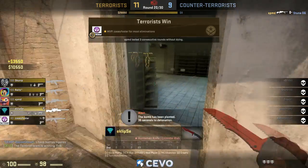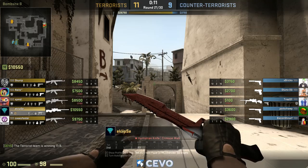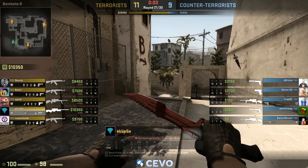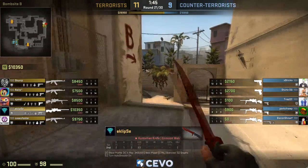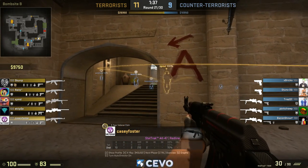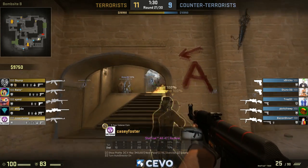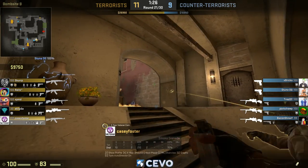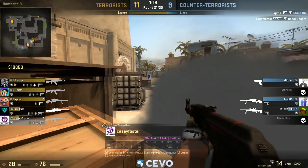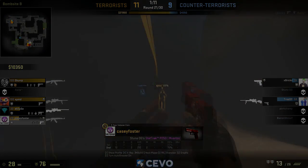Hope you guys enjoyed this video. I have a lot of similar plays — I made one on Dust 2 showing how to take B by yourself, and I have a bunch of these for all the maps. These are plays you can do in any situation: team games, pugs, scrims, matches. Here's me doing it again — he gets the corner kill, gets the guy on stairs, gets the spawn player. Two rounds in a row where the play just works. Anyway, hope you guys enjoyed that, thanks.